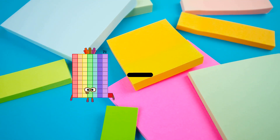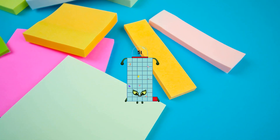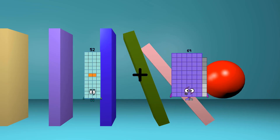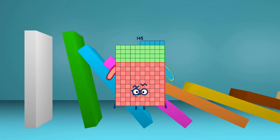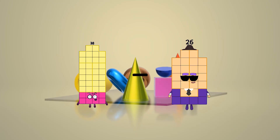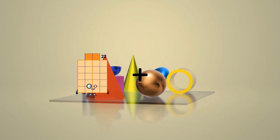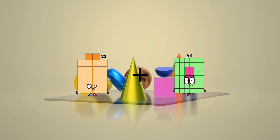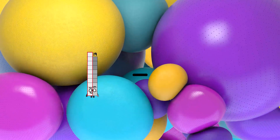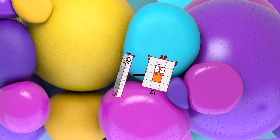71 minus 20 equals 51. 52 plus 93 equals 145. 38 minus 34 equals 4. 22 plus 2 equals 24. 19 minus 12 equals 7.